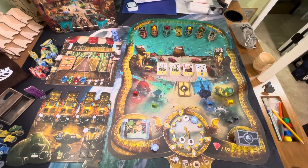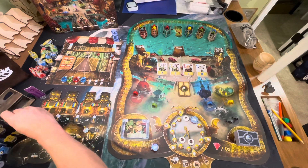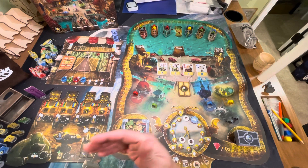Welcome back to the Meeple Marathon. Today we're going to begin our coverage of Merchants Cove, a euro action selection game by Final Frontier Games. It has a merchant theme where every merchant is very asymmetrical — each plays incredibly different from the next. You are all trying to create goods, represented by large and small good tokens on standees, and you're attempting to produce them.